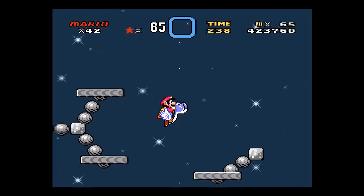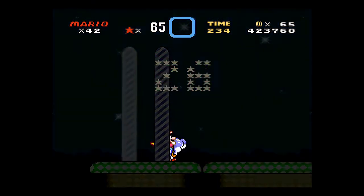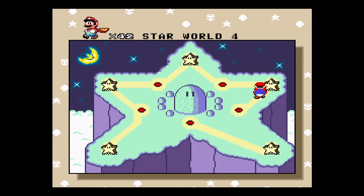And if you run along the ground before you fly, he'll fly even faster. I'm sure you'll get to see that at some point as I'm doing this. But yeah, that's exit 1 of Star World 4.